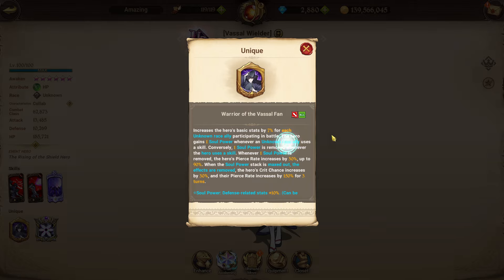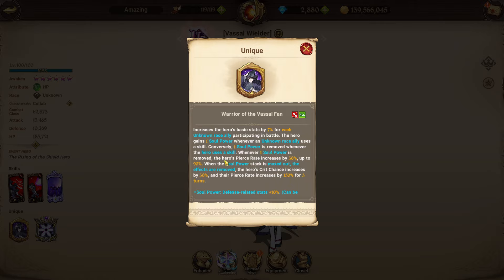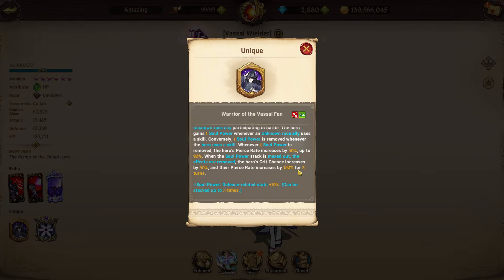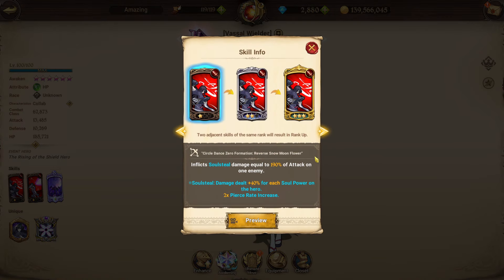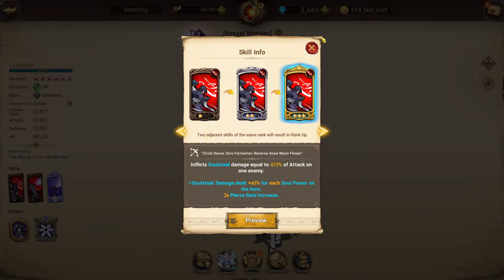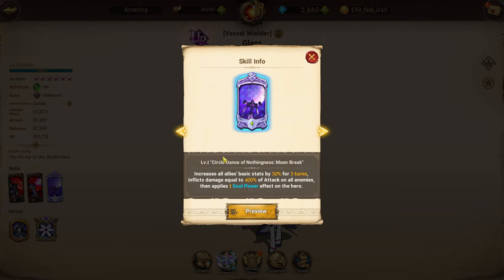Whenever one soul power is removed, Glass's pierce rate increases by 30%, up to 90%. When soul power is maxed out, effects are removed and she gains 30% critical chance and 150% pierce rate for three turns. The soul power buff itself gives 10% defense-related stats up to three times. Her holy relic increases critical chance by 20%, up to 60%, each time one soul power is removed. Her skill Soul Steel deals new-effect damage 40% for each soul power plus times-two pierce rate, scaling from 190 to 285 to 475%.